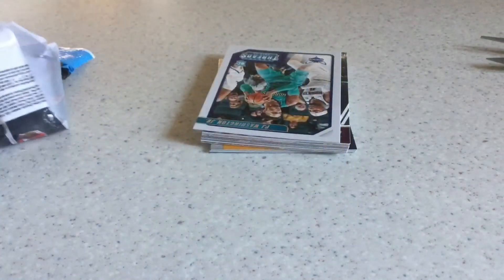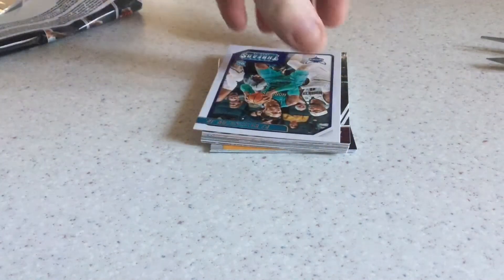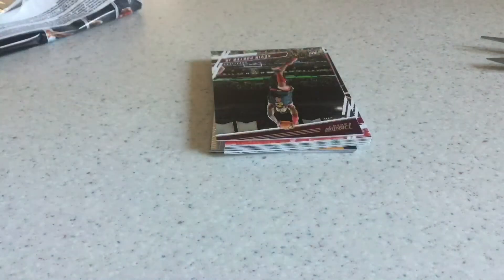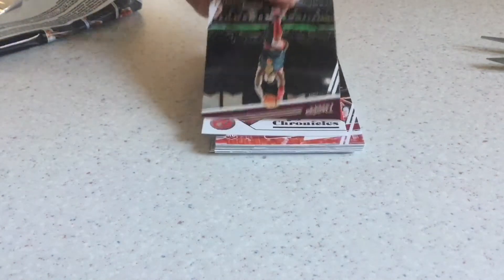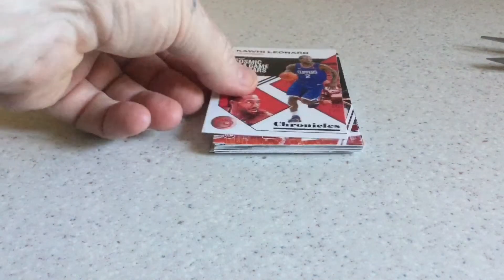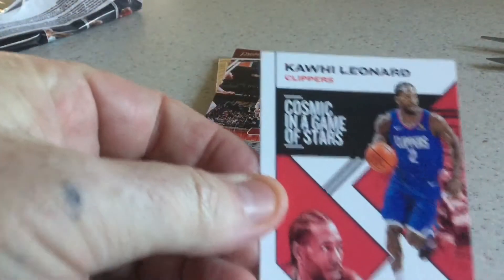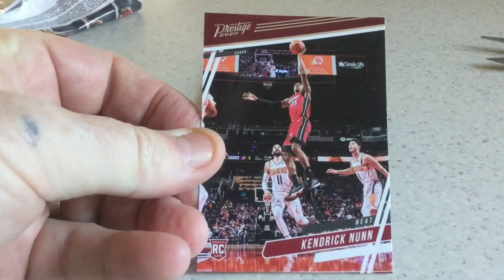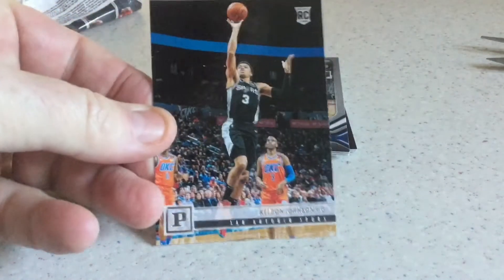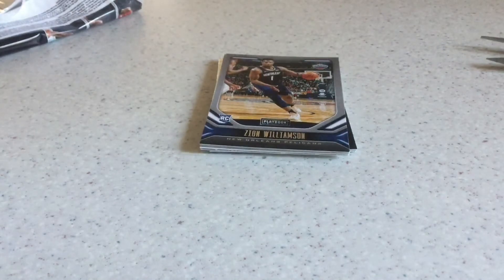First off the bat: Ben Simmons base, PJ Washington Threads rookie card, Kevin Porter Jr., prestige rookie card, Kawhi Leonard base, Kendrick Nunn prestige rookie card, Keldon Johnson Panini rookie card — and we got a nice one here.